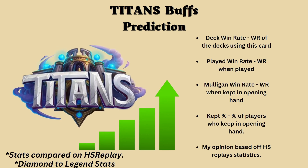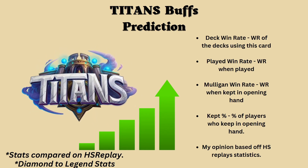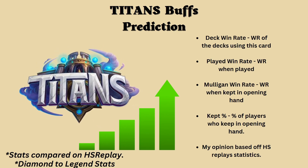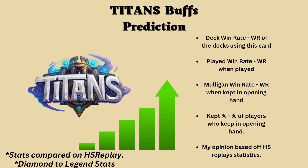What I would like to discuss today is a prediction of buffs that I think would be quite helpful for the classes that are in the lower bracket. Keep in mind that all these stats you will see are compared from HS Replay and shared with data from Diamond to Legend rank. There will be some stats on the right with information on why I believe these changes are necessary. This is my own opinion and I've used HS Replay statistics to help my judgment to the best of my ability. Without further ado, let's get right into the cards.